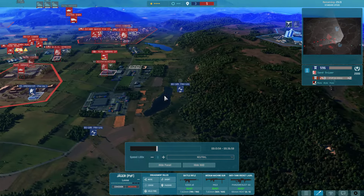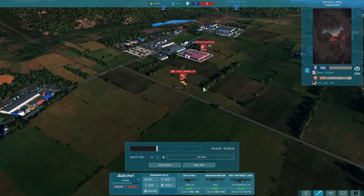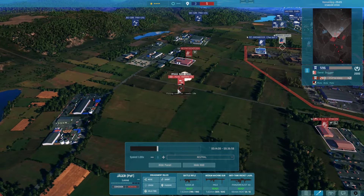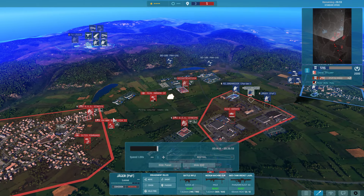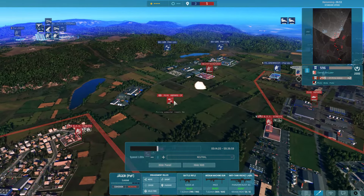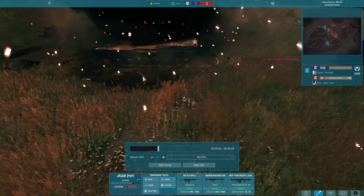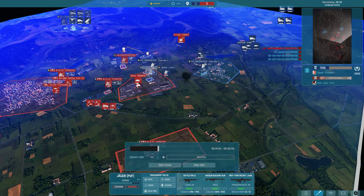Another problem with no AA on the field: these anti-tank helicopters open up on this valuable command tank, which is sort of in the middle of nowhere. I pop smoke and retreat across this valley — I definitely should have been retreating back to these trees instead of trying to get back to the safety of the city, even though there is no safety when you don't have any AA. The BO-105 shoots its ATGM, which snakes across the field and gets a nice side shot. An unfortunate loss.